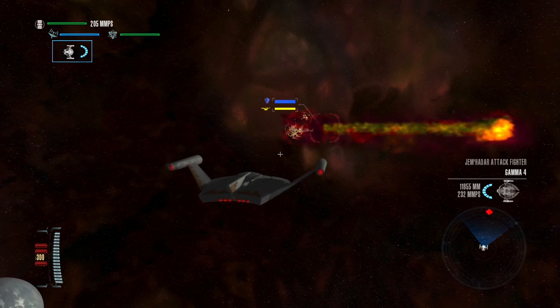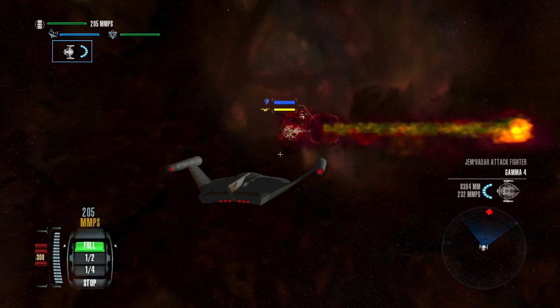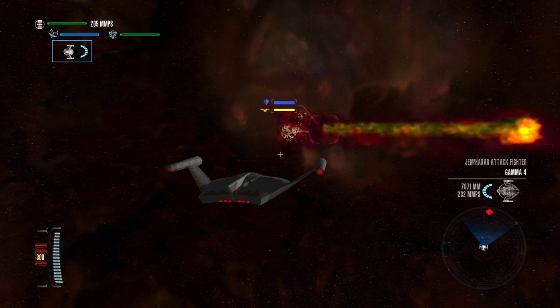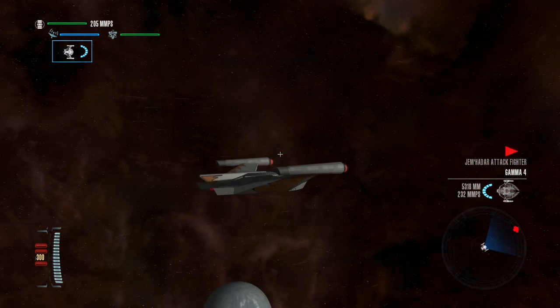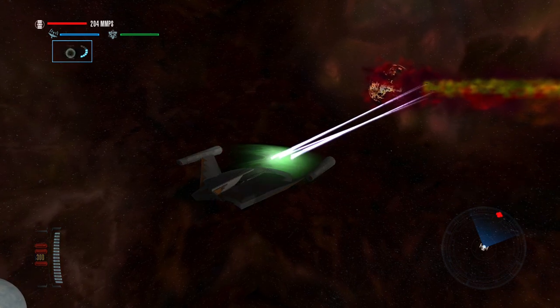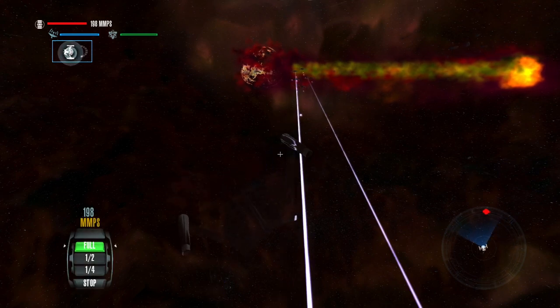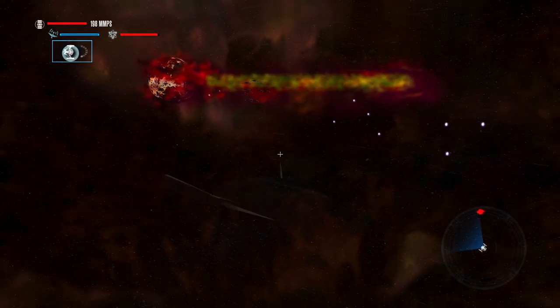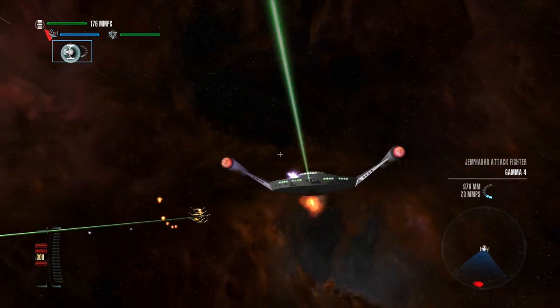Currently in our sights is the Jem'Hadar Attack Fighter Gamma 4, closing at 232 megameters per second. We're going 205, so they're actually faster than us. I don't know how far their weapons range is, but it probably is much longer than my own. I could cloak — I will cloak. Oh no, they already took out my shields. Fortunately only two of their torpedoes are locking on. Opening fire!